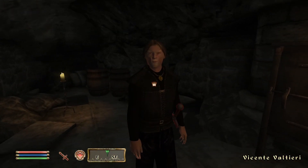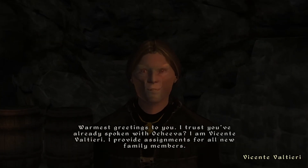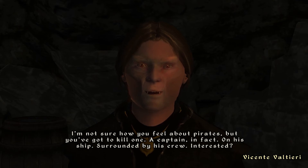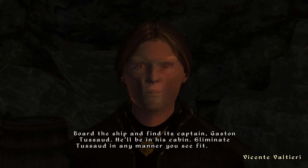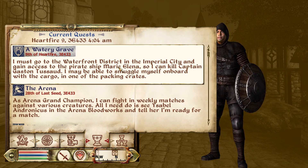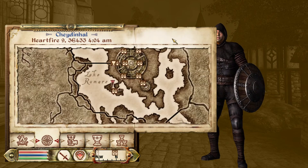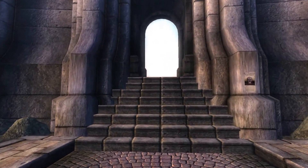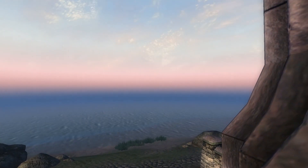Our first quest in the Dark Brotherhood is called A Watery Grave. We must go to the waterfront district in Imperial City to gain access to a pirate ship so we can kill the captain there. I'm going to show you exactly how to do that. Quickly fast travel out here to the waterfront in Imperial City, which is a pretty breathtaking site even with these old graphics.